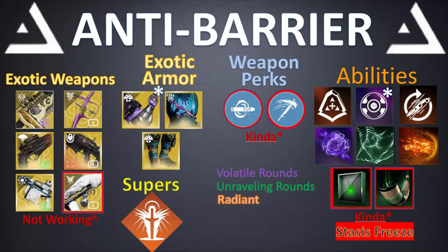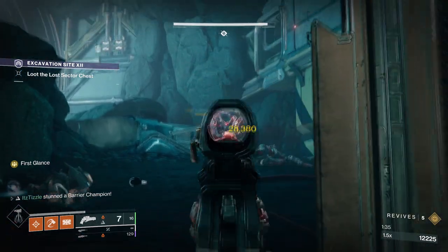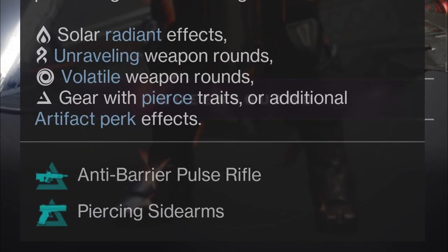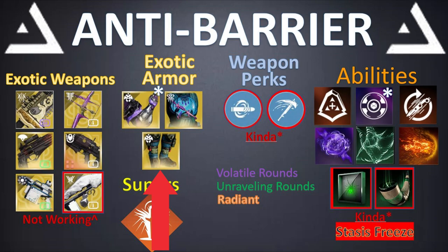We will be starting with Barrier Champs. If we hover over the anti-barrier icon on the character menu, it shows all the ways to stun a barrier champion. From our subclass verbs, we have Volatile Rounds tied to Void, Unravelling Rounds tied to Strand, and Radiant tied to Solar. This will be broken up into four main sections: exotic weapons, exotic armor, weapon perks that activate subclass verbs, and abilities.